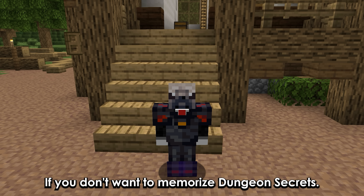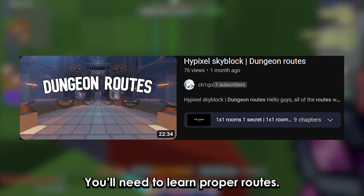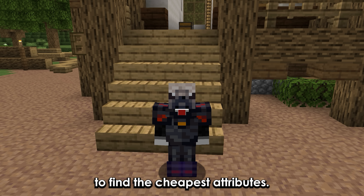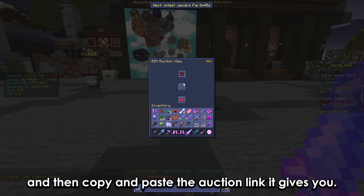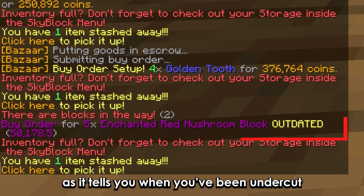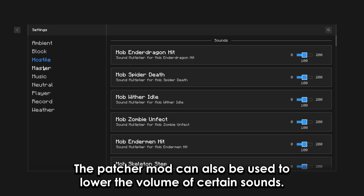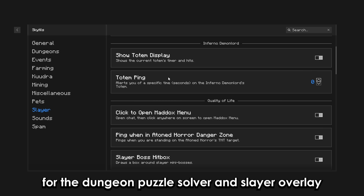If you don't want to memorize dungeon secrets, try using the dungeon rooms mod. But once you reach high cata, you'll need to learn proper routes. If you want to increase your MP for cheap, join my discord and in the bot commands section, use this command. To find the cheapest attributes, join the Kudra Gang discord and use this command, then copy and paste the auction link it gives you. You should use the bazaar notify mod when bazaar flipping, as it tells you when you've been undercut. You should use the Optifine and Patcher mods to reduce lag. The Patcher mod can also be used to lower the volume of certain sounds.